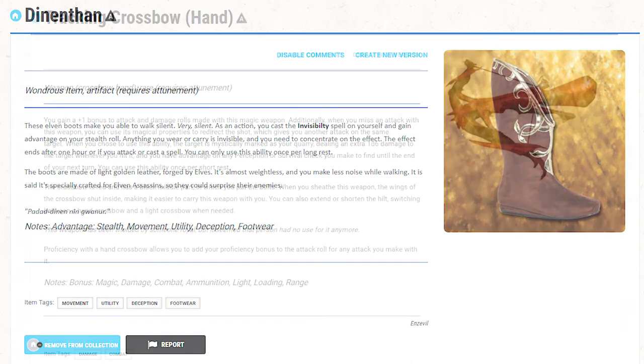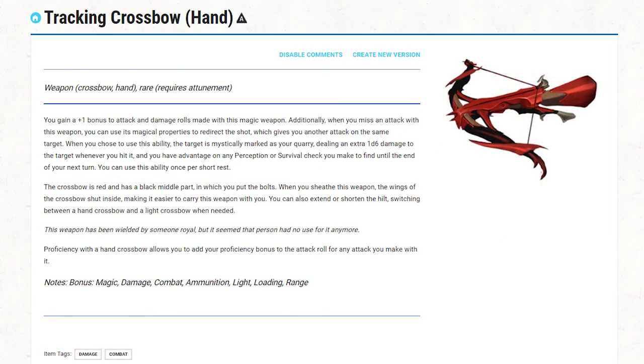And then the last one is the Tracking Crossbow. You gain a plus 1 bonus to attack and damage rolls made with this magic weapon. Additionally, when you miss an attack with this weapon, you can use its magical properties to redirect the shot, which gives you another attack on the same target. When you choose to use this ability, the target is mystically marked as your quarry, dealing an extra 1d6 damage to the target whenever you hit it, and you have advantage on any Perception or Survival check made to find it until the end of your next turn. You can use this ability once per short rest.